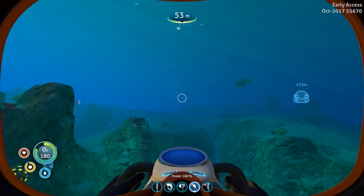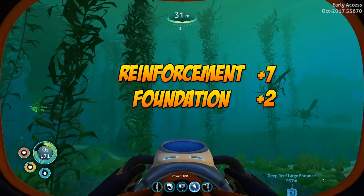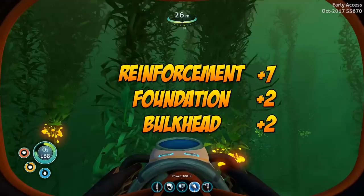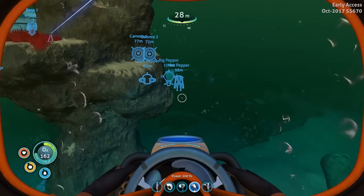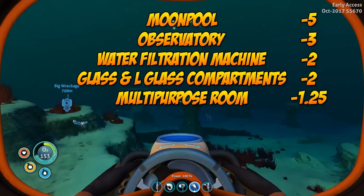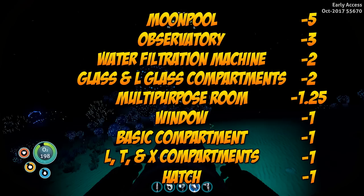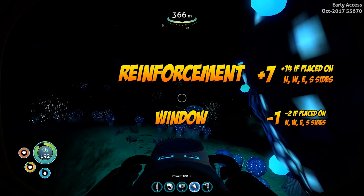There are three components currently in the game that will give you hull strength: the reinforcement, the foundation, and the bulkhead — you can see their respective values to the side. There are many more components however that will decrease your hull strength: the moon pool, observatory, water filtration machine, glass and L-shaped glass compartments, the multi-purpose room, your windows, the basic compartment, and T and X shape compartments, as well as your hatches.